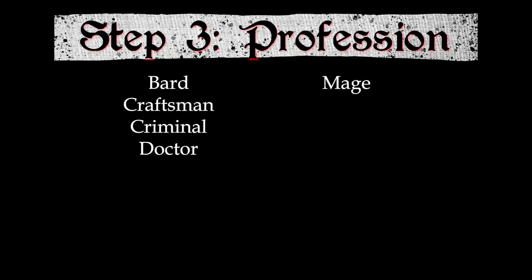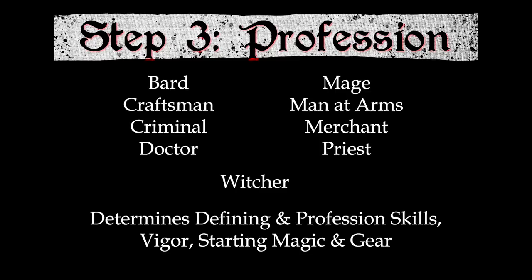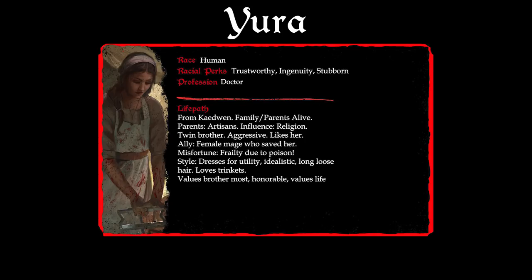There are nine professions available in the Witcher tabletop role-playing game: Bard, Craftsman, Criminal, Doctor, Mage, Man-at-Arms, Merchant, Priest, and Witcher. To play a Witcher, you must choose both the Witcher race and the Witcher profession. Your profession determines your defining and profession skills, your vigor threshold, any magical perks you might get, and some starting gear. It also determines which skill tree you advance along — each skill tree has three branches spreading out from your profession's unique defining skill. You won't start with ranks in skill tree skills except your defining skill. Yura is going to be a Doctor.